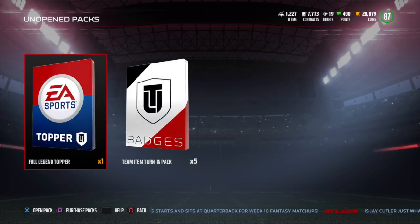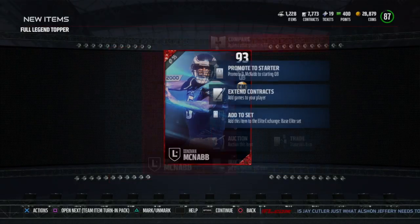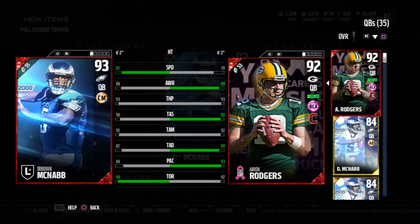Guaranteed McNabb or the other guy — I was really hoping for McNabb because at the time he was going for around 400k. And you can see right here, I do get McNabb, not the limited edition but I'll take it. I was thinking about whether I should keep him or not, and Aaron Rodgers is basically the same thing but slower and a little bit more accurate. So I ended up selling him.